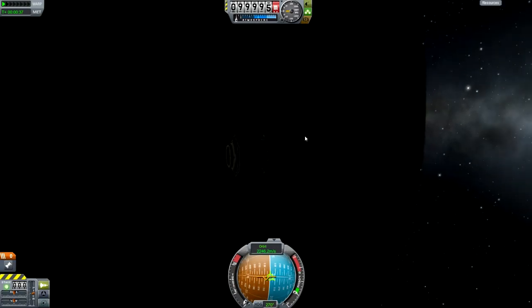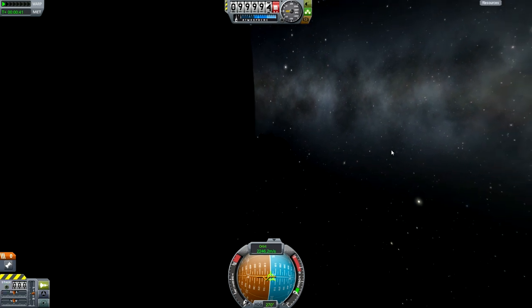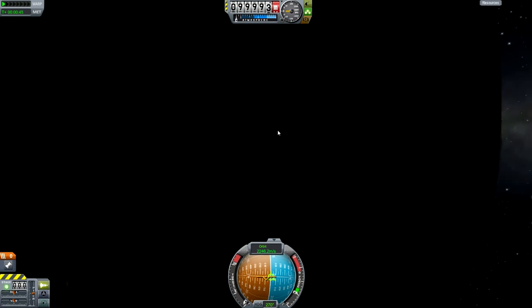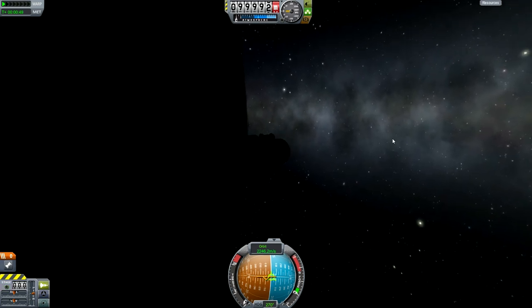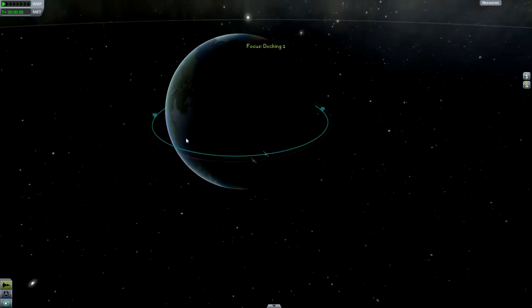Hello YouTube! Today I'm in Kerbal Space Program and in this video I'm going to take you through the process of rendezvous. Rendezvous is basically how you get two crafts close together and close enough that you'd probably be able to dock afterwards. I'll have a tutorial on that straight after this one, but basically that's what we're going to do today, and first of all we're going to have a look in our map view.